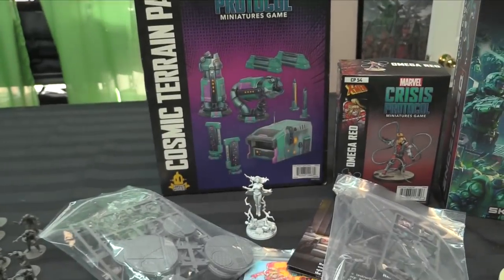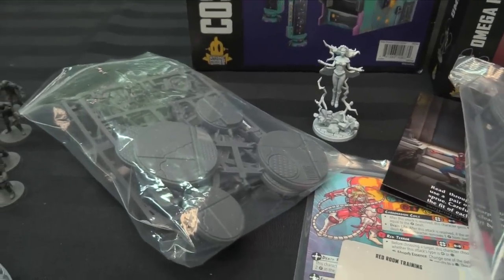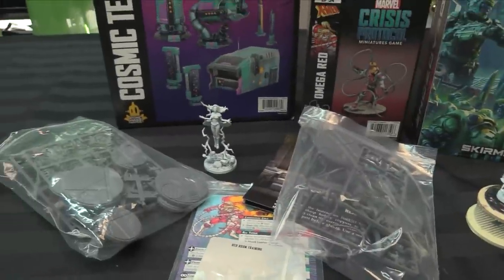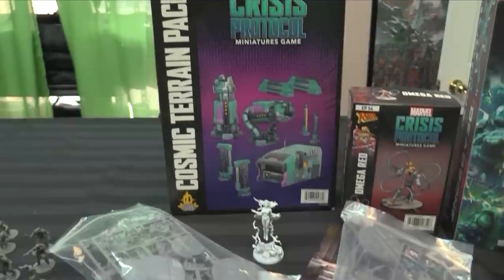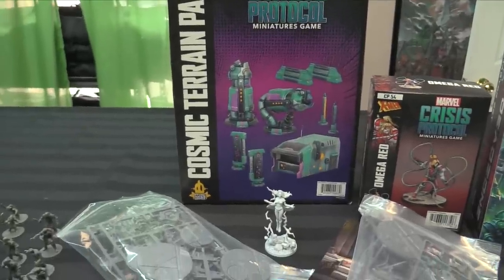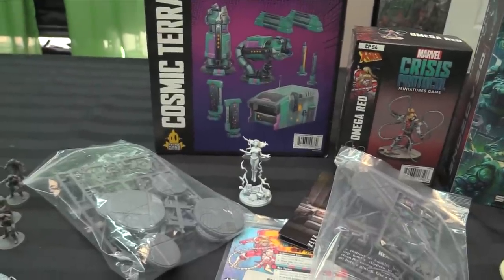On the Atomic Mass front, I have my MCP stuff to paint for next week — Toad, Magneto, Storm, and Omega Red, four more heroes to run a Brotherhood list. Then the Cosmic Terrain Pack to build alongside the Cosmic Mat I also picked up, which isn't pictured here since you don't paint it.